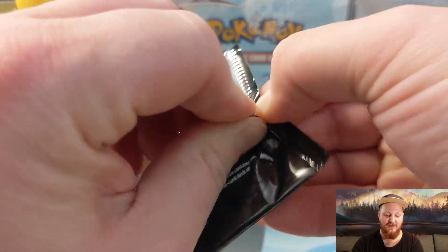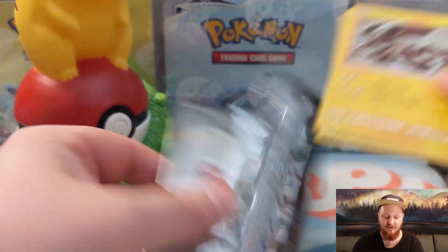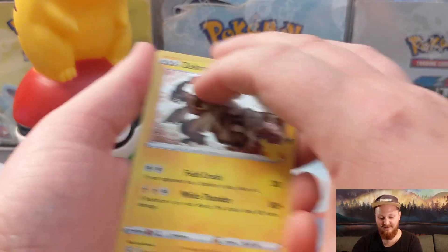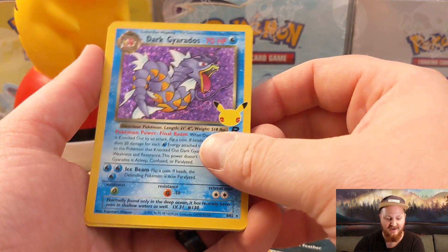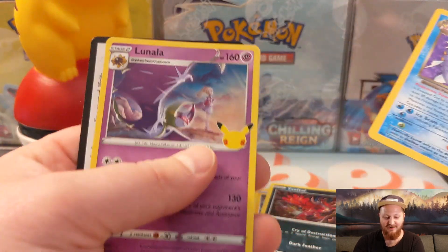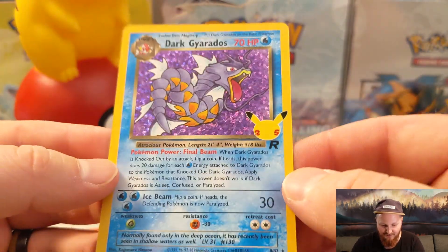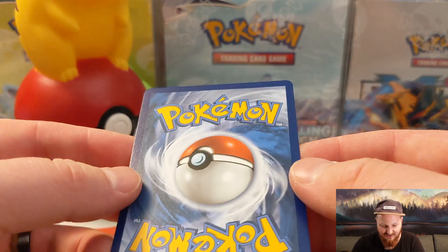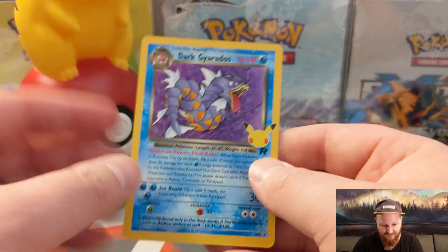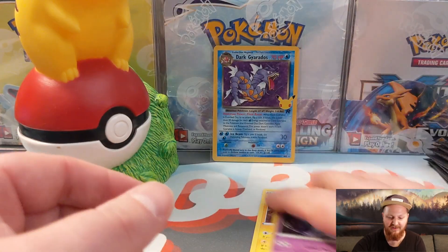Let's see what we got — Zekrom, Iveltal, and Dark Gyarados! There we go, and a Lunala there at the end. This Dark Gyarados is a beautiful card — absolutely gorgeous. Classic Collection Dark Gyarados, and this one is very well centered. Let's put that in a sleeve and set that off to the side. Definitely really cool.